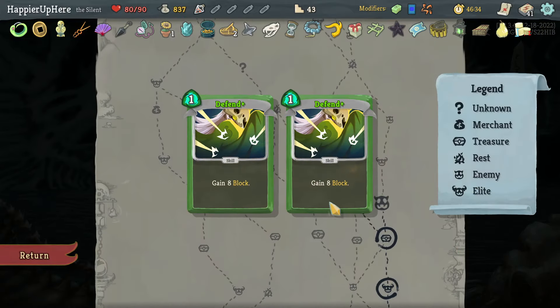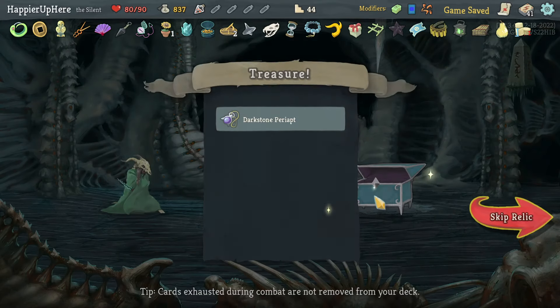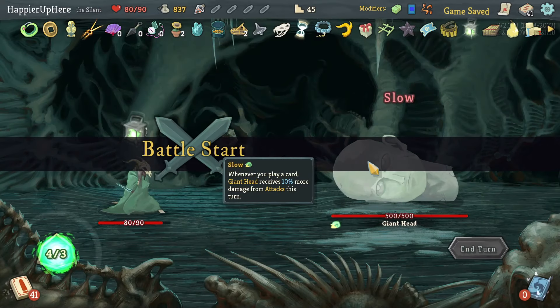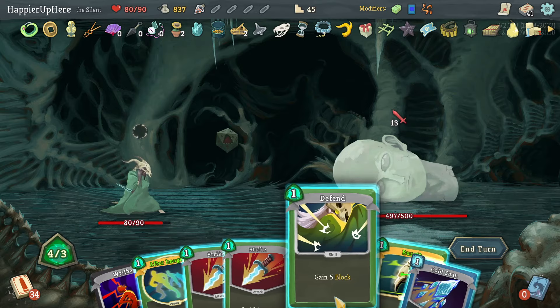Going left right. I got Dark Shaman Area: whenever you obtain a curse, increase your max speed by six. A little too late for that, although I still have one more Merchant room coming up. Giant Head — 13 incoming and I can only barely defend. Let's do After Image.